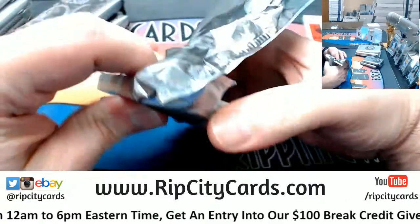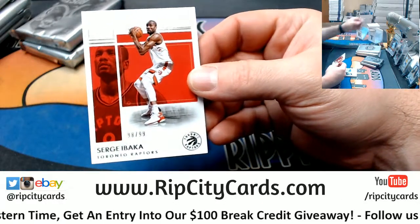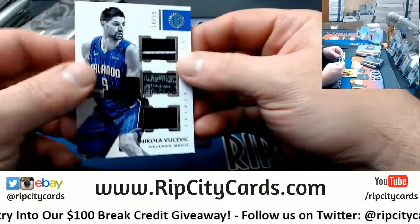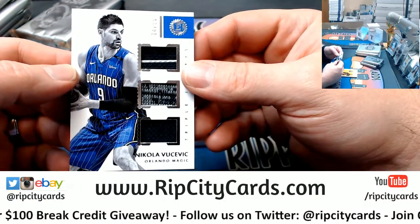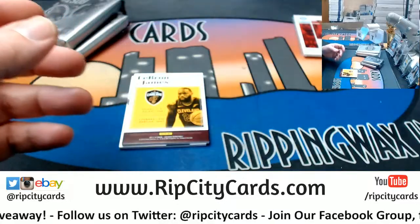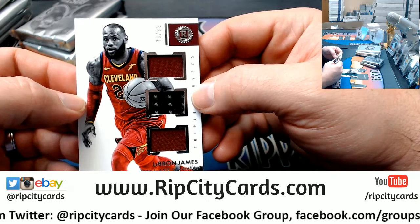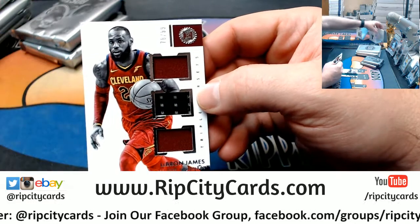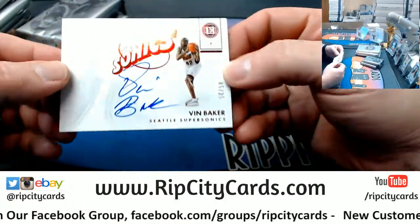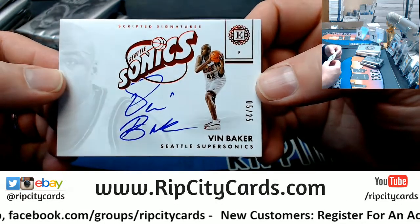This chip got a Serge Ibaka to 99. Got a Nikola triple relic to 99 — single, double, double, double, triple, single — for the Magic. LeBron James triple relic, 78 out of 99, for the Cavs — single, single, double, double, triple, single. And a Vin Baker to 25 for the Sonics. Oddly enough, a Vin Baker.